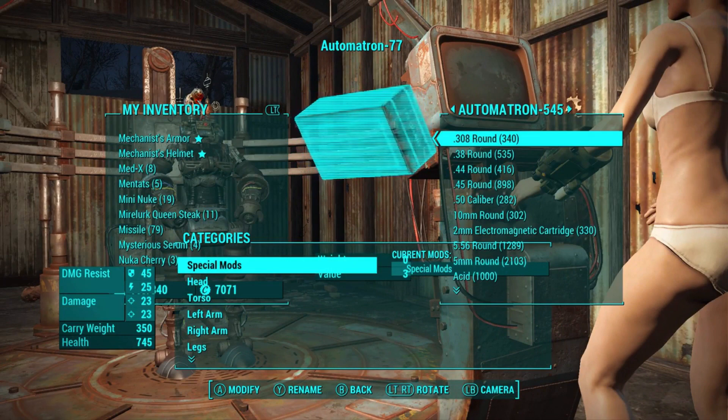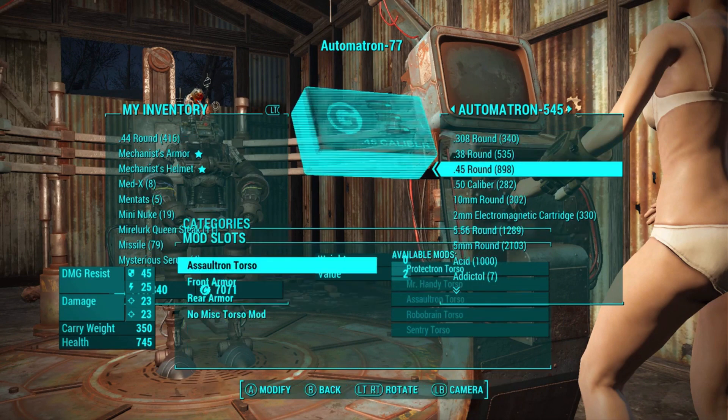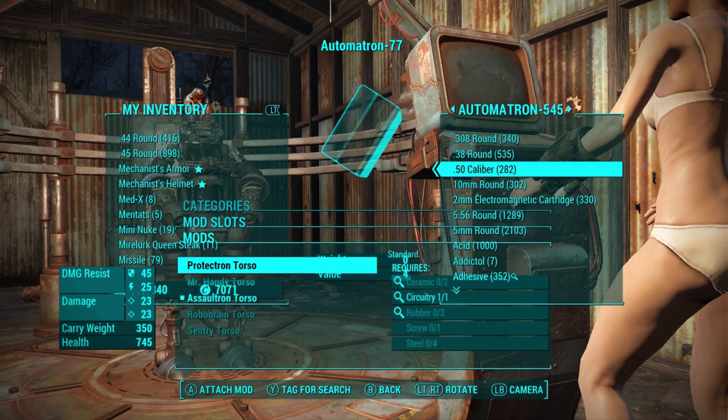From here, we only want to use our D-pad to navigate. Go down to Torso, choose Assaultron Torso, and then hover over Protectron Torso.